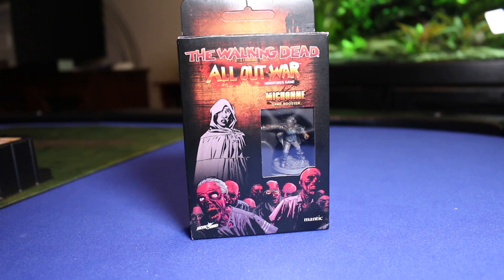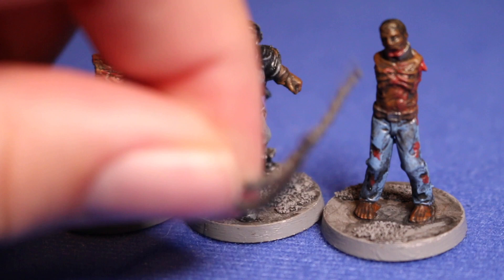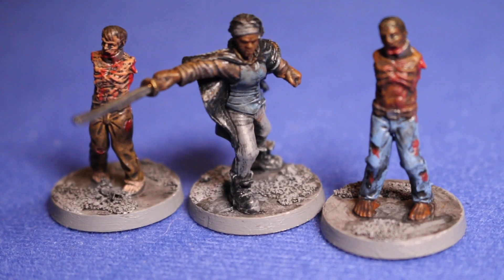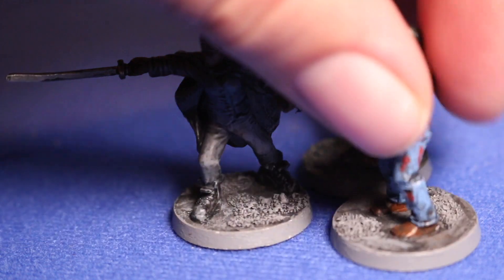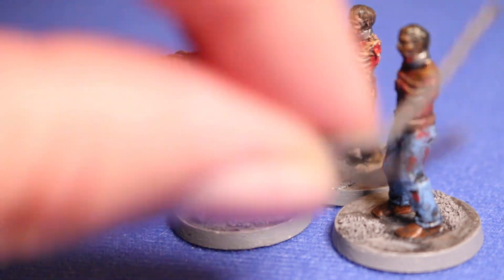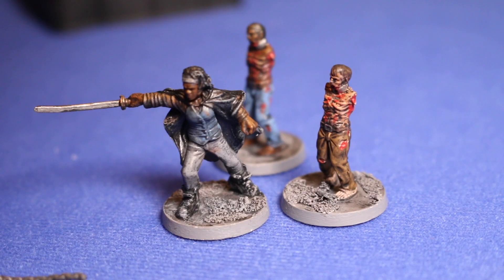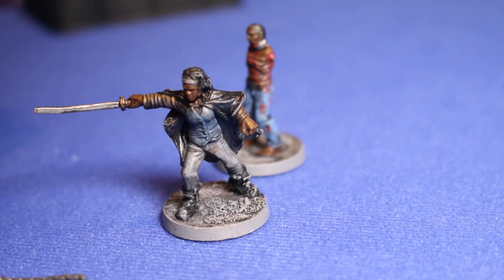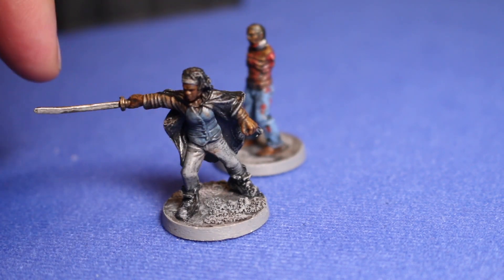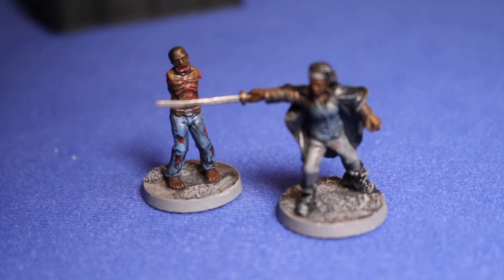The last character booster is Michonne and her pets. In both the comic book and the show, she drags two zombies around by a chain to mask her scent, and there are rules built right into the game for this. Certain things can cause you to remove one of these zombies — if Michonne takes a hit during the game, she can actually trade off one of the pet zombies and discard the effects of that hit. For that reason I didn't attach the chain; I just haven't figured out a way to make that work, maybe with magnets. Still a really neat little kit — Michonne is definitely one of my favorite characters.